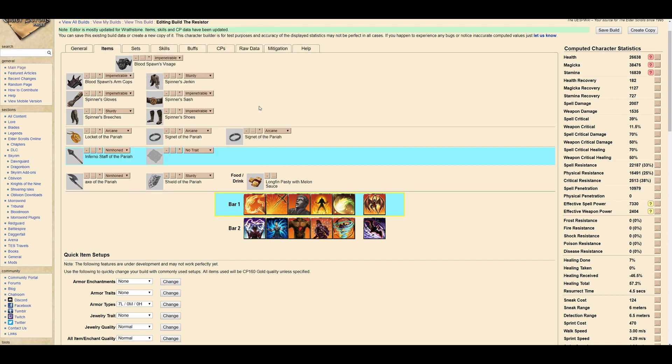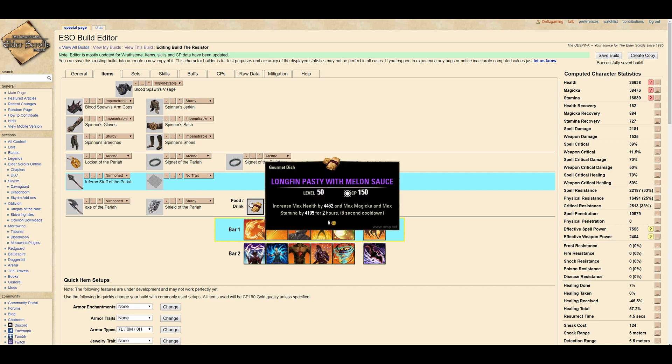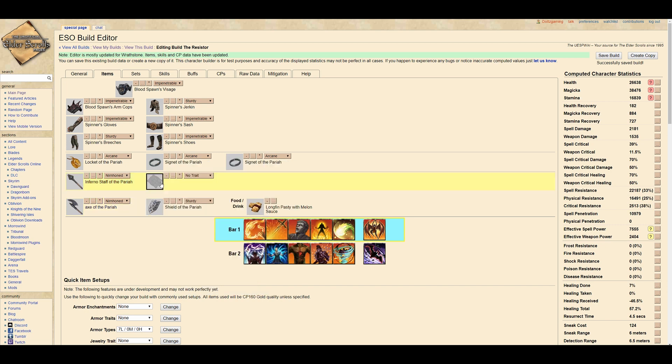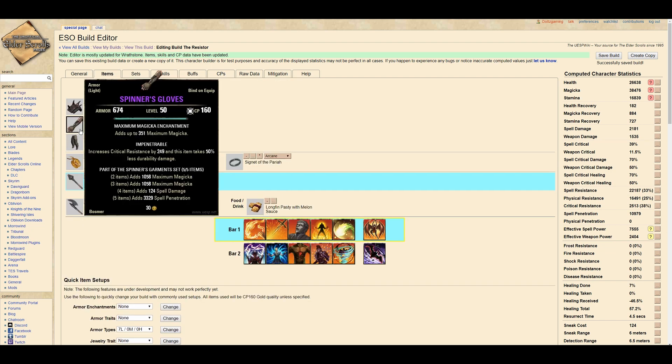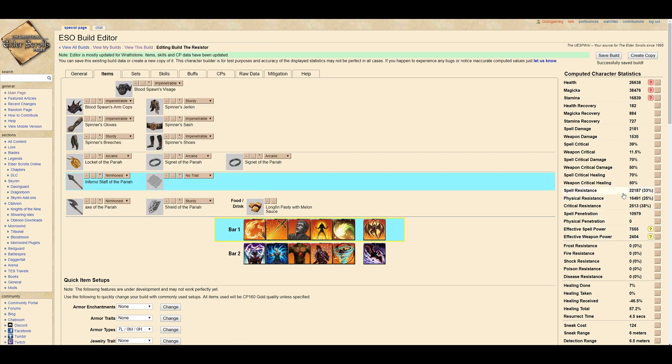I decided to go with a 5-1-1 setup — one heavy, one medium, and five light — to get the most stats possible: the most stamina, magicka, and health. If my build already had really good stats but needed more tankiness, I would have run two heavy instead. For traits on weapons, I always recommend Nirnhoned especially on weapon bars that have healing on them. Nirnhoned is amazing for magicka on the front bar. For the back bar I ended up running Decisive because of the amount of ultimates you gain as a DK — being able to gain an additional ultimate every time Blood Spawn procs or DK passives proc was super helpful to sustain.